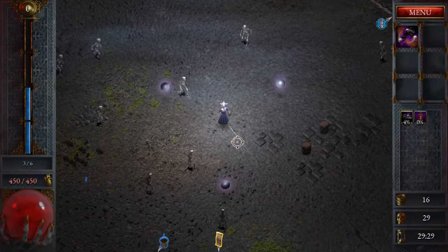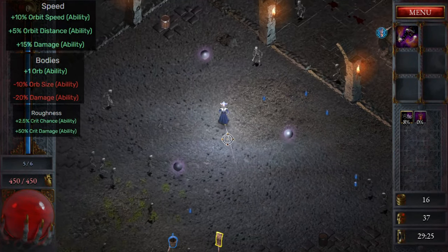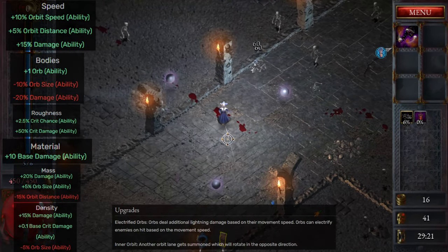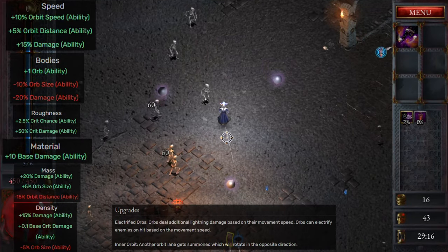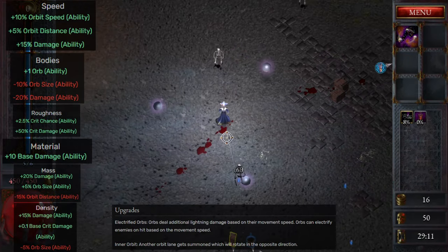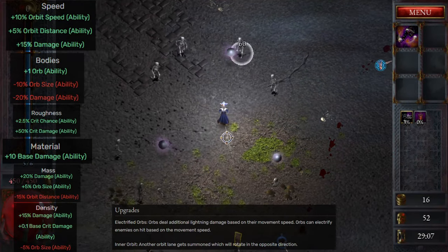For traits for the Astronomous Orbs I would pick the following: Speed, Bodies, Roughness, Material, and then the others. When upgrading the Astronomous Orbs, you get the choice between Electrified Orbs, which adds lightning damage to the orbs based on their movement speed, or Inner Orbit, which adds another orbit with a smaller radius that rotates in the opposite direction. I generally go for Inner Orbit.